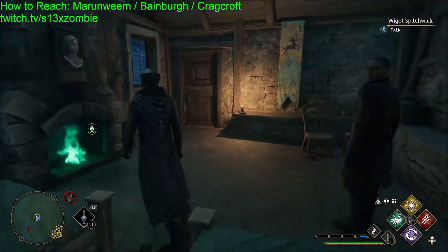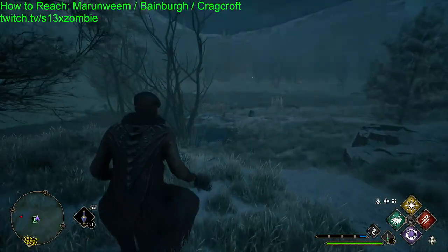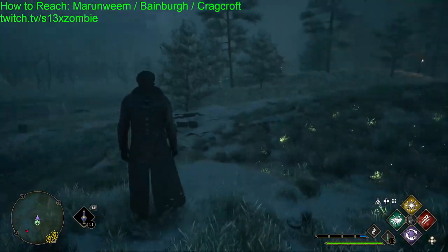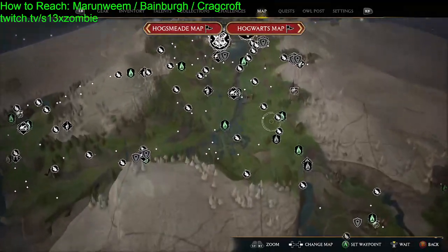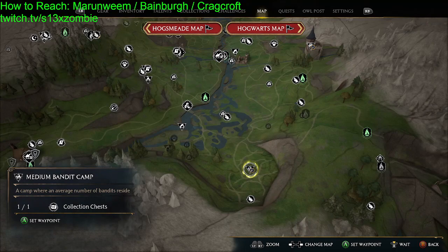I'm on PC, by the way, just using a controller. It looks like a little swamp. You want to go directly to this area down here — to this medium bandit camp that's on the mountain.